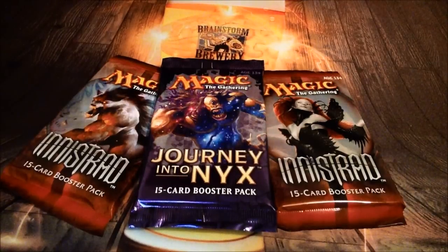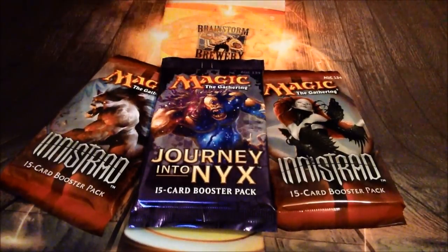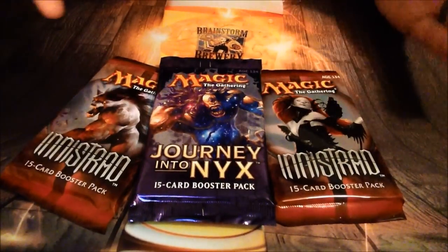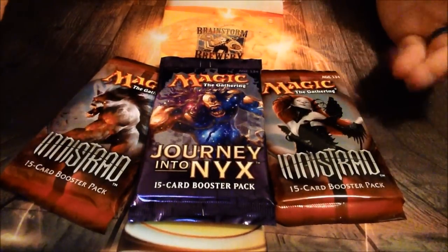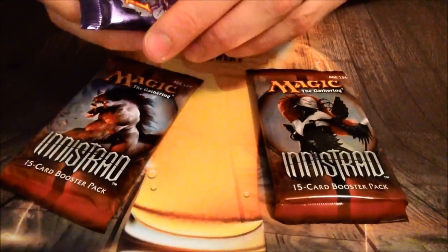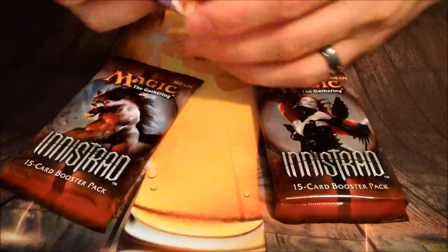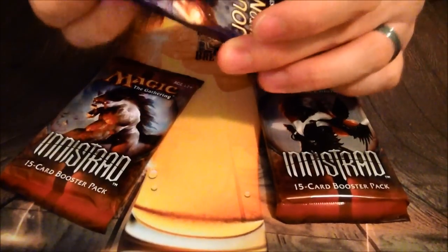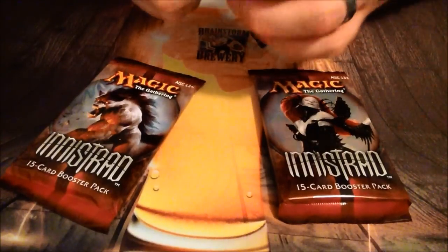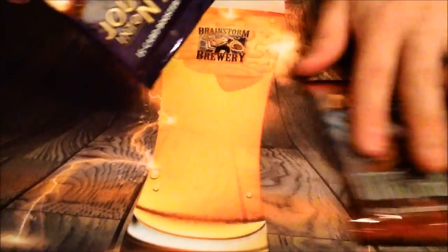Hey everybody, Quad Nines here. Late-night pack opening — got a Journey to Nyx, which is the new set out right now, but I've also got two packs of Innistrad. They keep having them at my local Walmart for about five dollars a pack, which is a pretty good deal considering boxes go for north of 200, maybe even 300. So if I can get a chance to open a Snapcaster or Liliana for five bucks, I'll take it. I'm gonna try the Journey pack first.